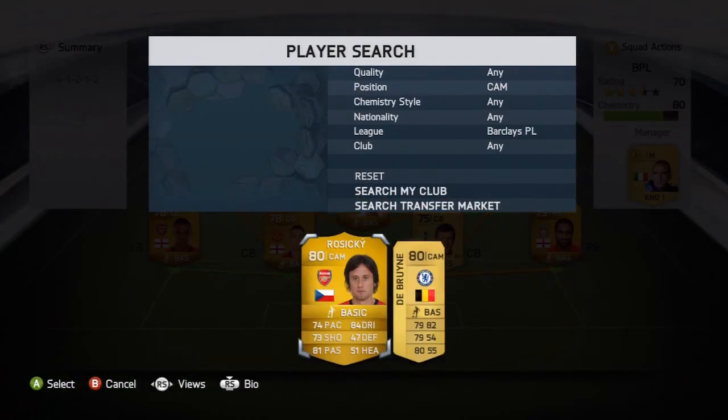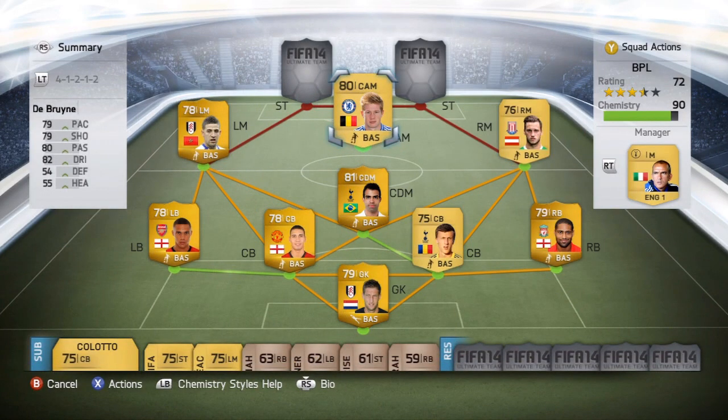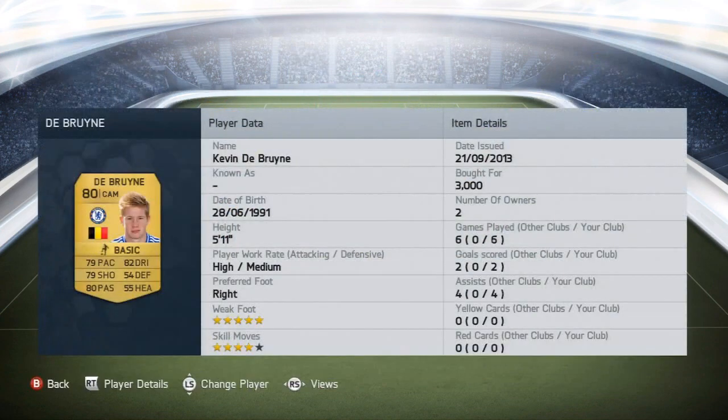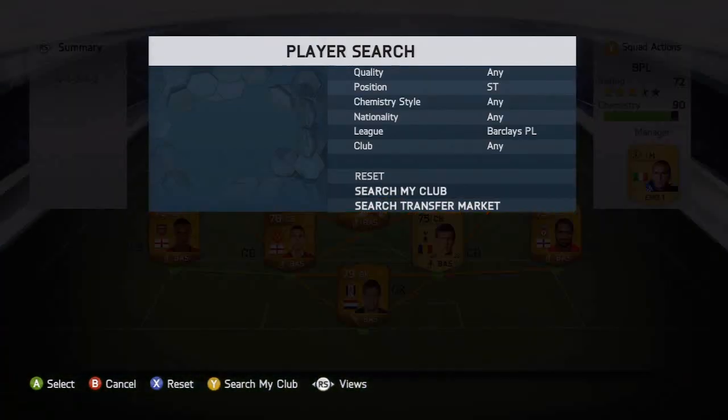Going on to the CAM is going to be De Bruin — 79 pace, 79 shooting, 80 passing, and 82 dribbling. He's in a lot of people's BPL teams because there aren't many cheap CAMs and he fulfills that role absolutely fine. He scored two goals for me in six games. Bought for 3,000 coins, already going for 4,000 coins. Five-star weak foot and four-star skill moves — this guy looks absolutely awesome this year.